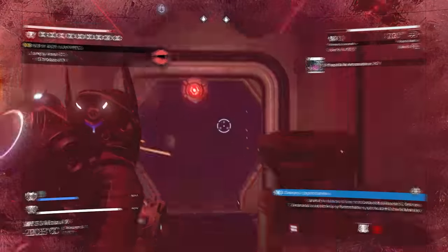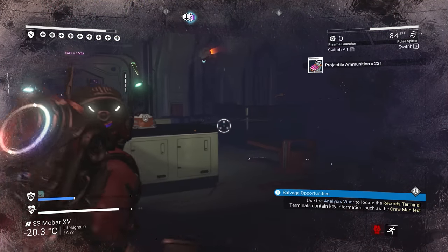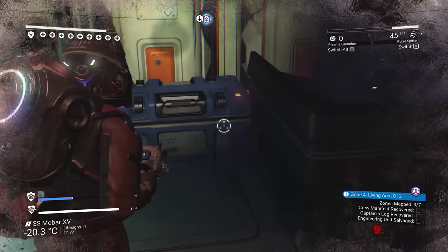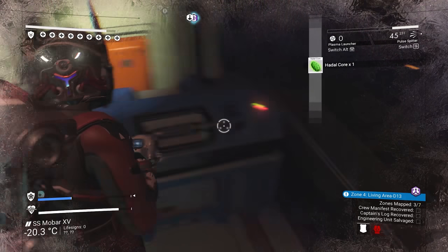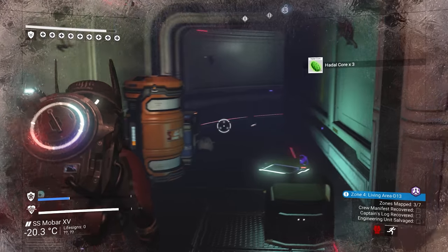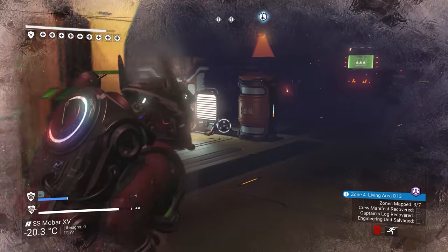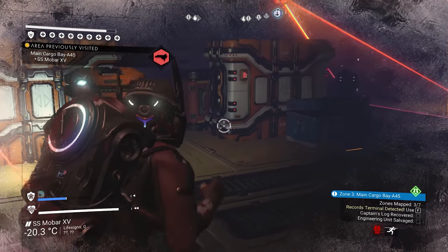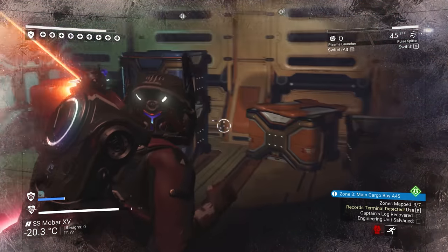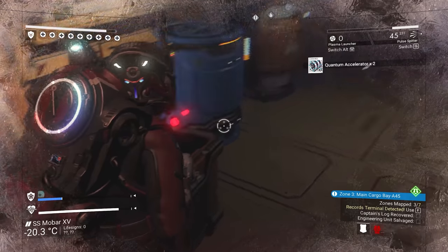So one crate here — let's kill the enemy first — and then there's just one around the corner. That's this room done. There are only 2 in this room, so if you want speed and don't care about the efficiency of units to crates, you could just skip it. The majority of them are in the next room we're going to, which is quite mental. There are 2 here as well, so just avoid the security and get these.